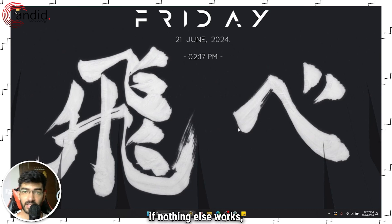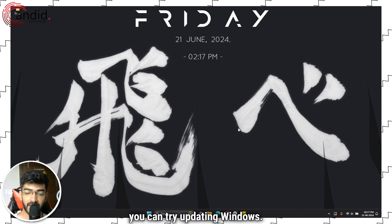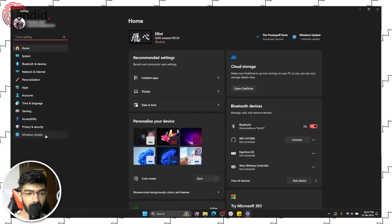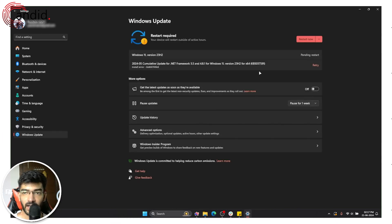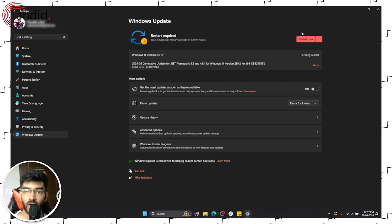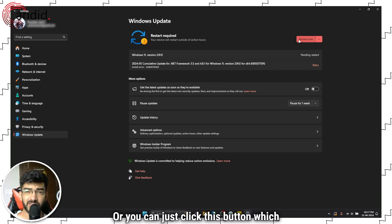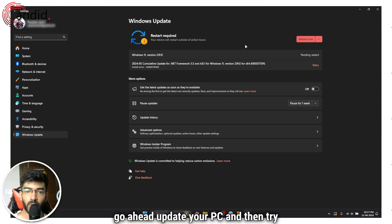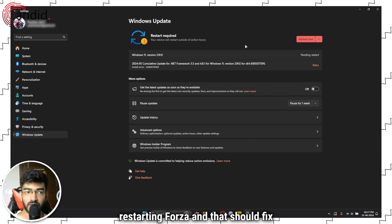Last but not least, if nothing else works, you can try updating Windows. To do that, press Windows Key plus I to open Windows Settings. Head over to Windows Update. You should see an update here waiting to be installed, or you can click the button which says Check for Updates. Once you're there, go ahead, update your PC and then try restarting Forza. And that should fix the issue.